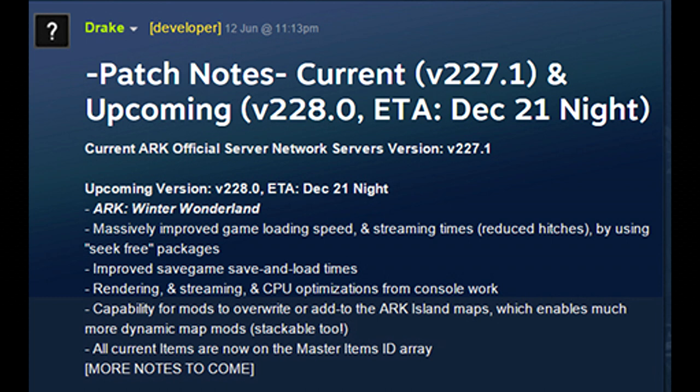Rendering and streaming and also CPU optimisations from console work. I think that's meant to be for console work. They've improved rendering, streaming and CPU optimisations — either that's for consoles, as in the Xbox One, or it just means something else alongside doing it for PC as well.